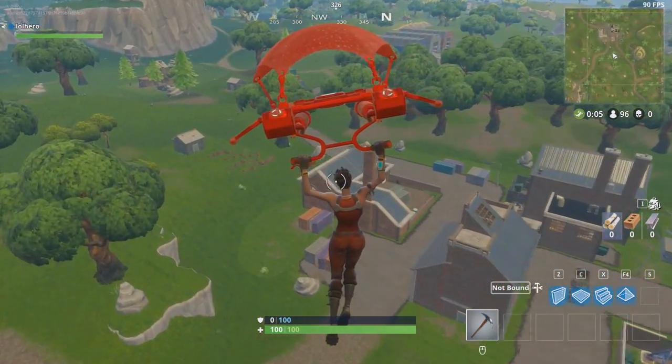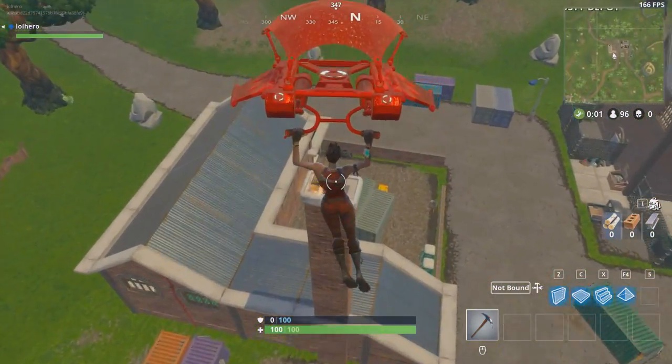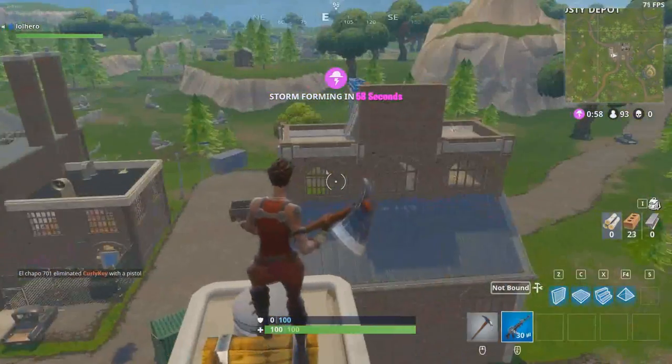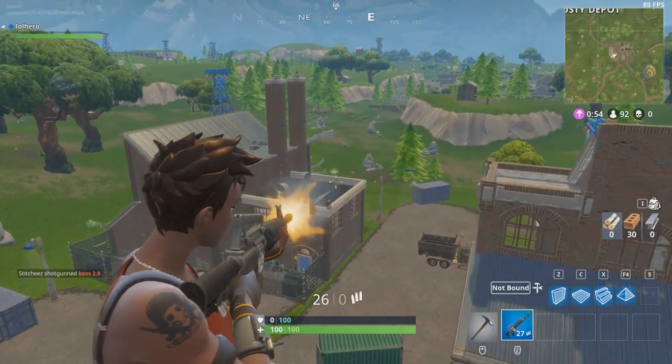This is my favorite place to drop. It's the factory — that's pretty much what I call it. It doesn't really have a name. It's in between Dusty Depot and Retail Row. I love this place. I know everything about it, so I'll just drop here.